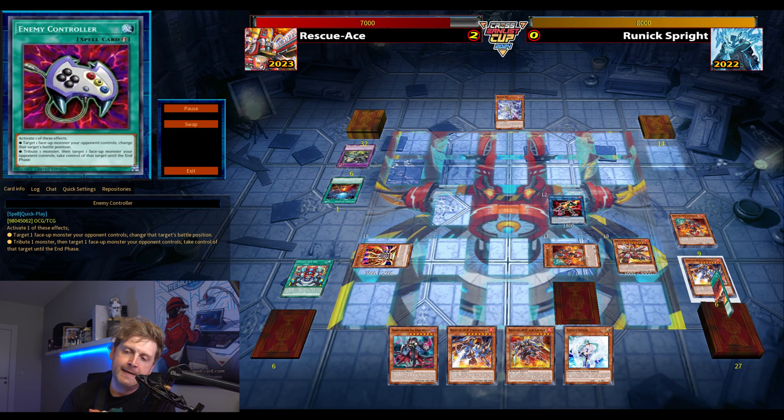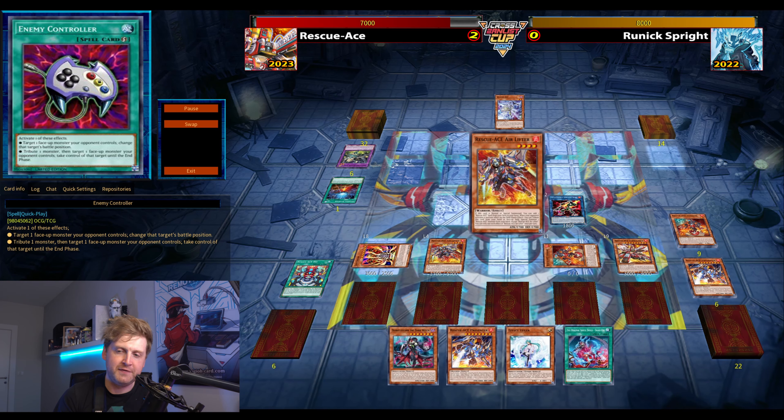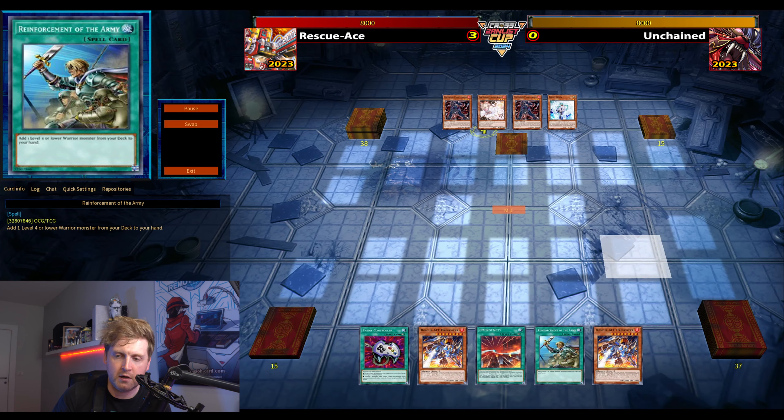Reset everything, set four — nice and balanced. Use the field spell for an extra normal summon, and this should be more than enough to attack for game. Really nice — Rescue Ace is a super solid deck.